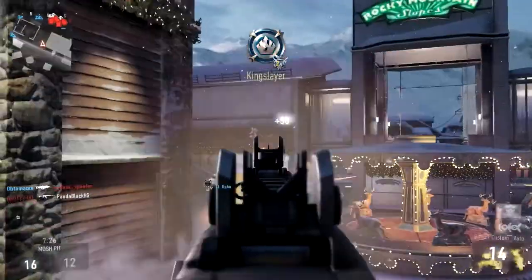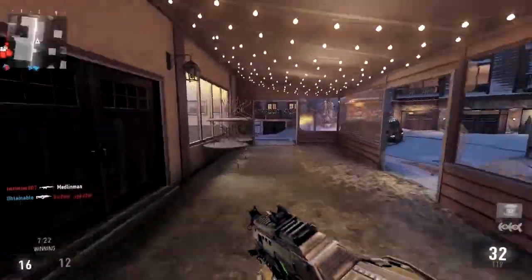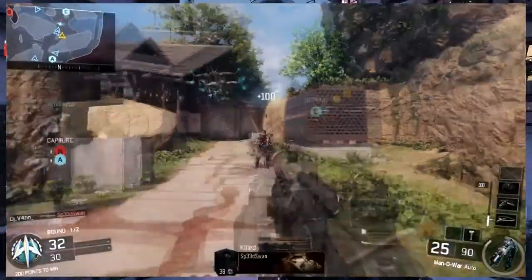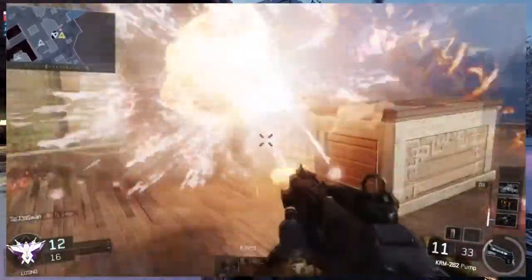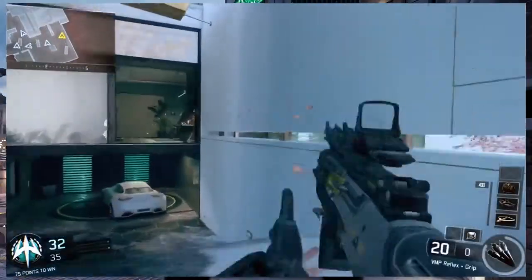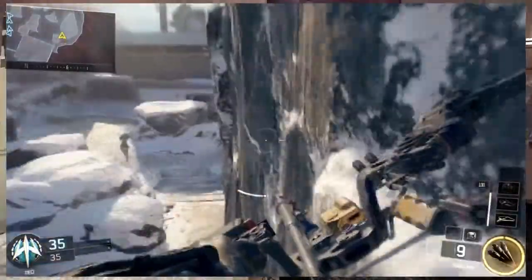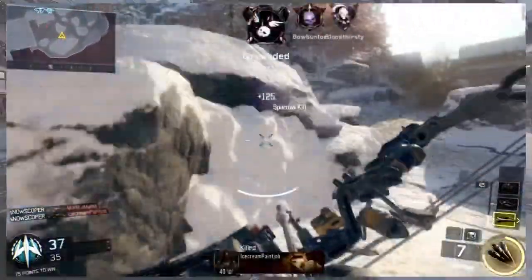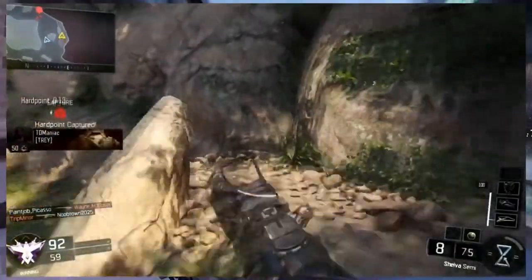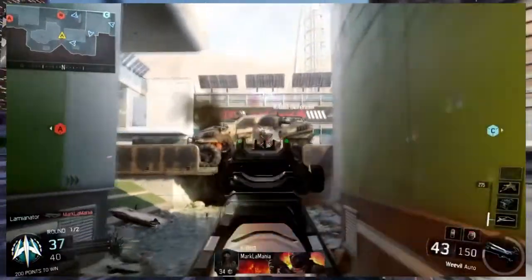Jumping into the gameplay, I'm going to list all the guns in order of appearance in the multiplayer reveal trailer. First, we have the Manowar, which is an assault rifle. We have the KRM-262, which is a pump-action shotgun. We have the Annihilator, which is the Seraph power weapon. We have the Locus, which is a bolt-action sniper. We have the VMP, which is an SMG. We have the Sparrow, which is the Outrider's power weapon. We have the Sheiva, which is the semi-AR. We have the MR-6, which is a semi-pistol. And we have the Weevil, which is an SMG.